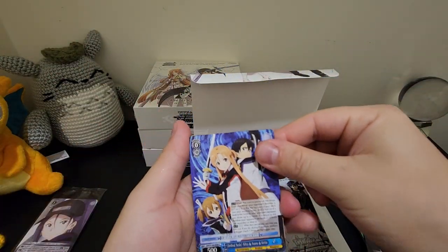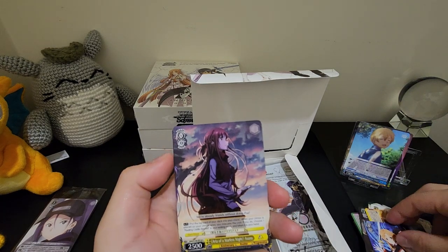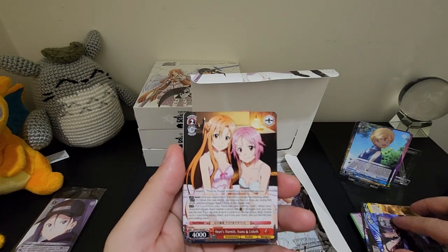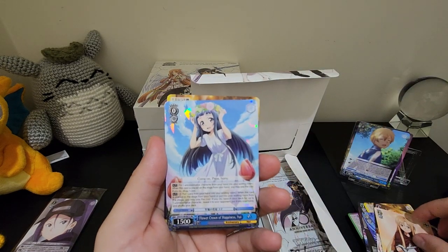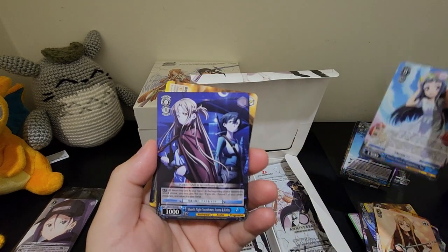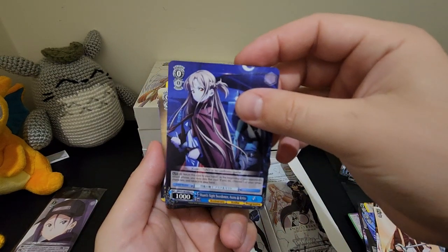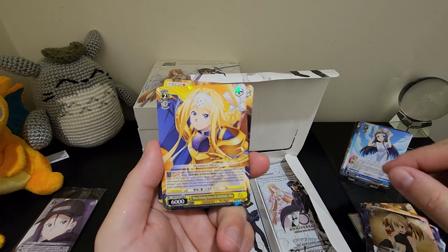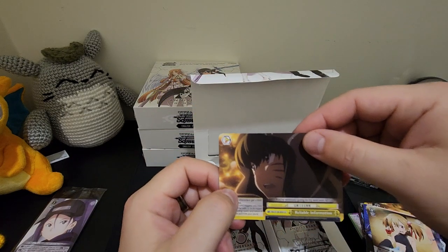These packs are really good. Next one we got here is Ordinal Scale, Silica, Asuna and Kirito. Aria of Starless Knight, Asuna. Heart's Warmth, Asuna and Lisbeth. Battle Stance, Asuna. Flower Crown of Happiness, Yui — that's an RR. Now I can see where the rarities are at the bottom left corner. Moonlight Knight Swordsman, Asuna and Kirito. Cute Mischief, Silica. Shouting Echoing Across the Battlefield, Alice. And a Reliable Information.